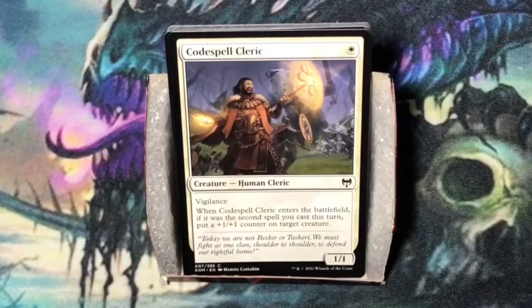Code Spell Cleric. Single white mana. Human Cleric at one-one. Vigilance. When Code Spell Cleric enters the battlefield, if it was the second spell you cast this turn, put a plus one plus one counter on target creature. I want to play it on turn one and have a one-one, but I also want to play it later in the game and put a plus one plus one counter on something.